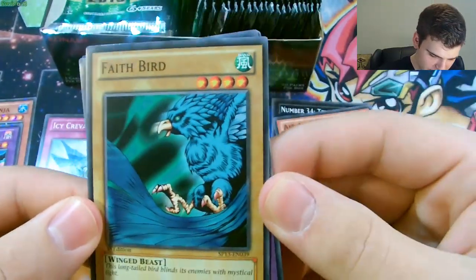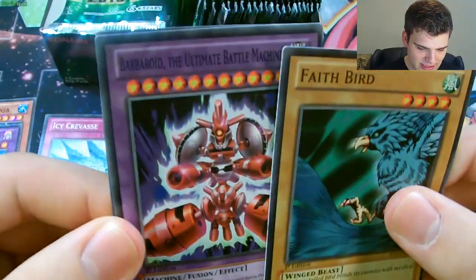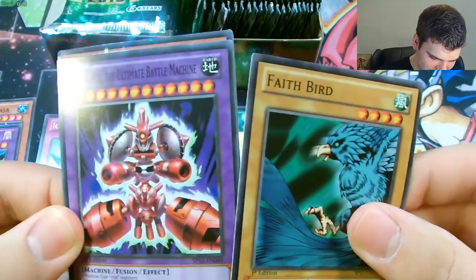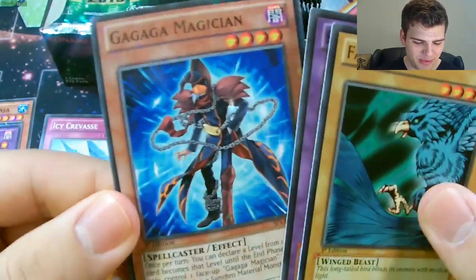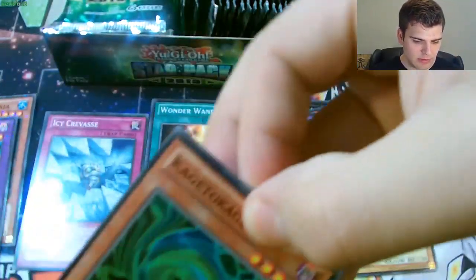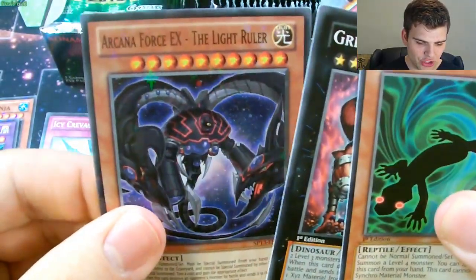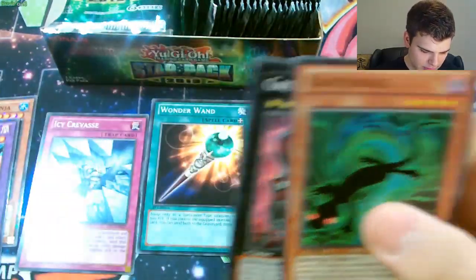We have Faith Bird - this long-tailed bird blinds its enemies with mystical light. And there's the Barbaroid, the Ultimate Battle Machine, nice. And then Star Foil Ga Ga Ga Magician, actually that's pretty cool. Next pack we have a Kage to Kage, Granosaurus, and then a Star Foil Arcana Force EX the Light Ruler. Interesting.